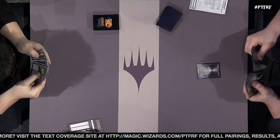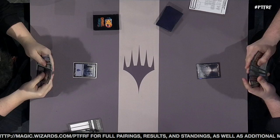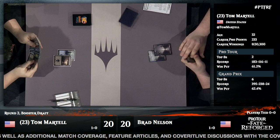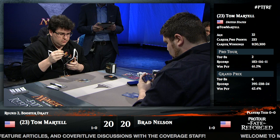Brad Nelson is on a white-black deck — actually white-black-green, so he is full Abzan. He's got two Chief of the Edge, so a small warrior theme, but he's not hyper aggressive — he's got a little more of a late game. Tom Martell is also on black-green but with blue, so he is a full Sultai deck. Sultai versus Abzan.